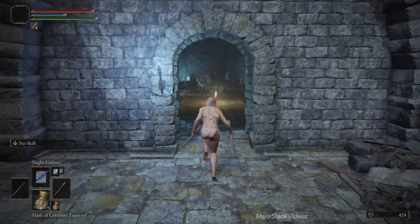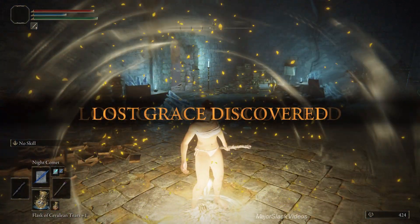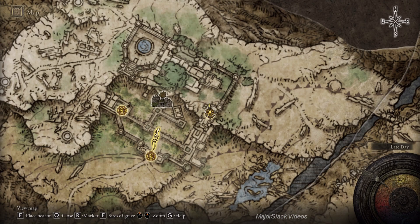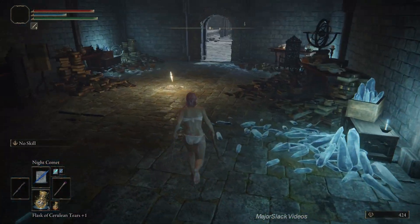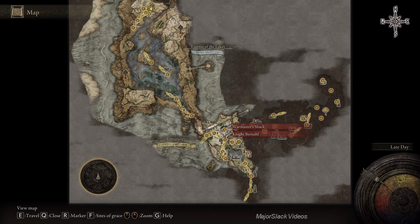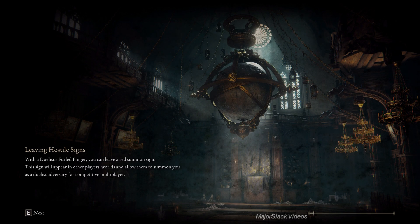And here is the final Site of Grace before the Royal Knight Loretta boss fight. It's all going to kick off here. We've got to put together a strike team to take down Royal Knight Loretta. We could take her down with about half a dozen Rock Slings with our Intelligence at 38 and the Meteorite Staff. However, it's just a matter of staying alive long enough to get those Rock Slings in.